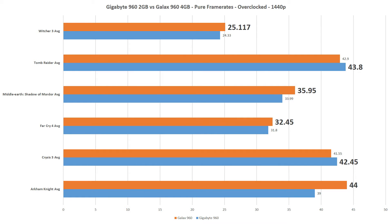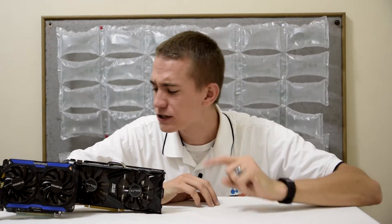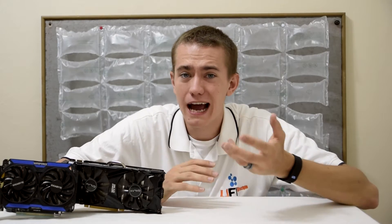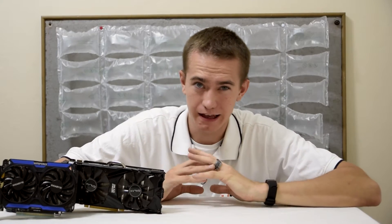4K isn't being represented here because neither card managed over 30 FPS in enough games to provide a relevant comparison. The extra 2GB of VRAM in the Galax 960 EXOC seems to be pretty inconsequential, with each card trading blows in most games. It appears that clock speed matters much more than the extra 2GB of VRAM, and while those 2GB do help at 4K, the graphics core of the 960 just isn't capable of actually playing games at 4K, so it's actually more of a marketing scheme than anything for a 960.